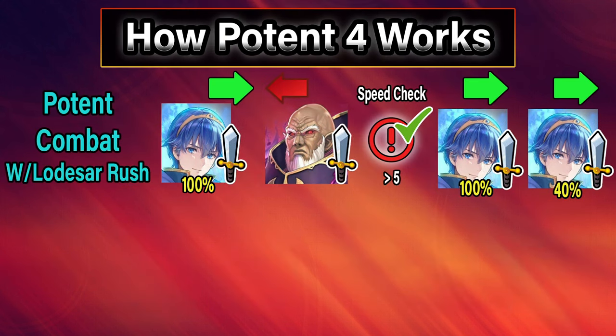Before we move on, let me explain why Marth is absolutely busted and why Potent 4 works differently on him than any other hero. This is typically how a hero using Potent 4's combat would look like: initial attack, the foe counterattacks, then the hero attacks twice — once at full power, and then once at 40% power. But because of Lodestar Rush, Marth gets full damage on every single attack, so he gets to do 300% damage instead of the normal 240% damage, which is ridiculously powerful.